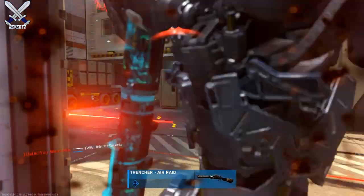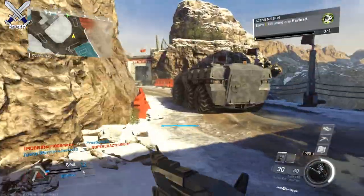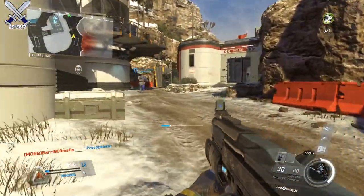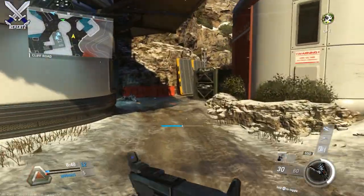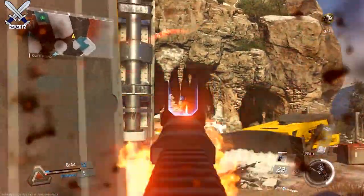So I want to talk about these two weapons that just went live. First off we have the Ryzen-EMX, and then we have the Atlas. The Ryzen is a SMG and it comes with a built-in EMP launcher that will detonate on impact, which is kind of weird. And the Atlas is pretty much the same thing except it comes with a smoke grenade launcher.